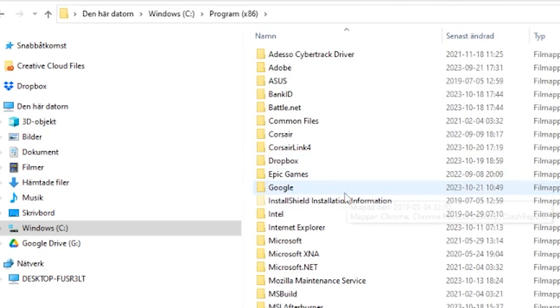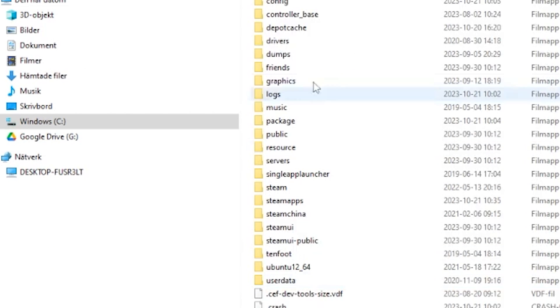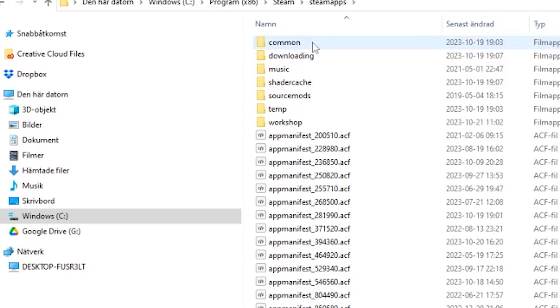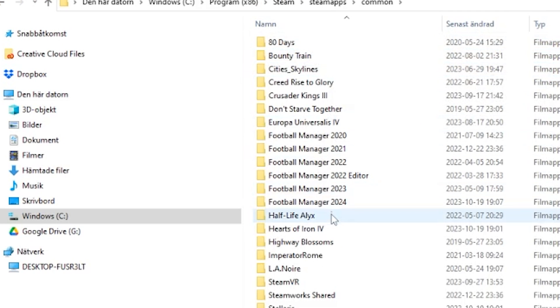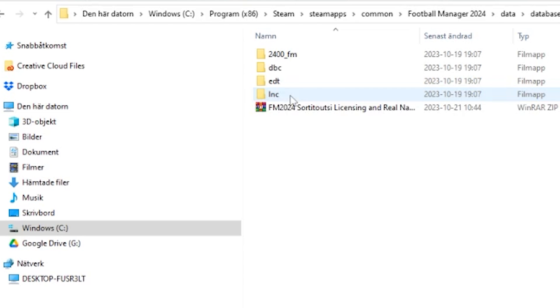Go to C:/Program Files (x86), find the Steam folder, then Steam apps, Common, FM24, Data, Database, DB, and the 2400 folder.